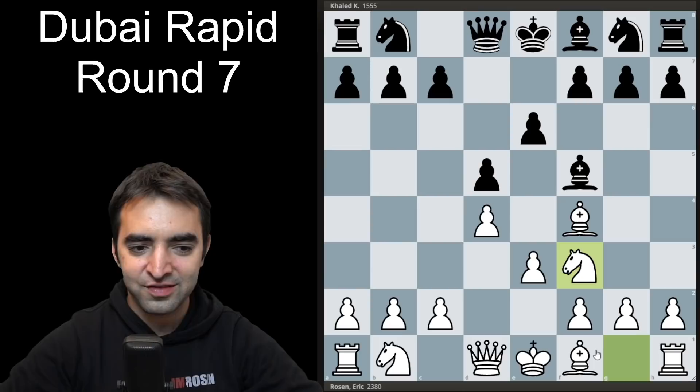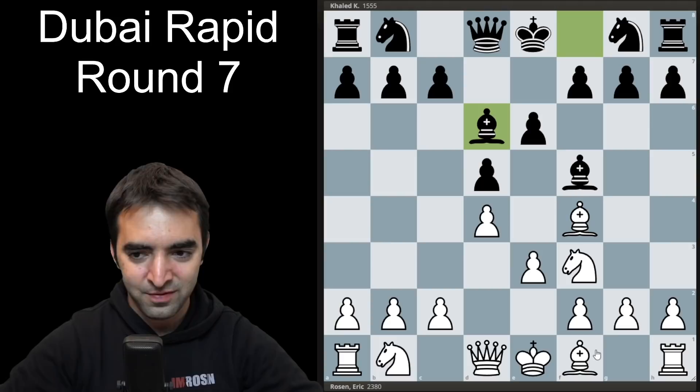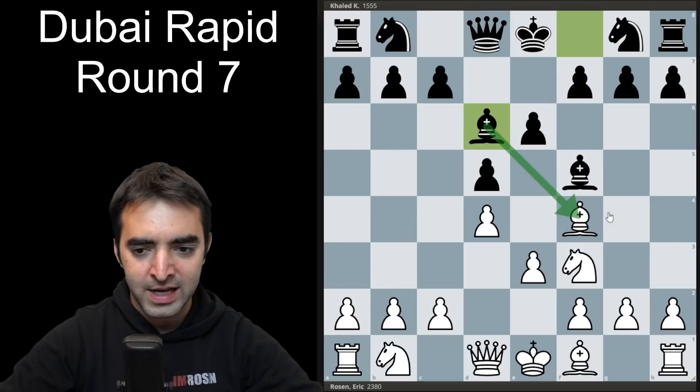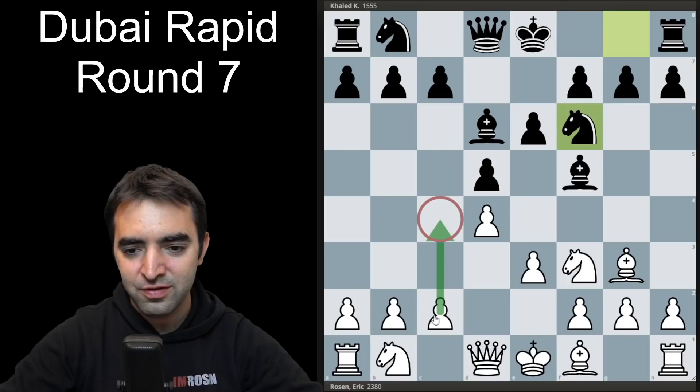However, my opponent was able to essentially stop me from playing this plan by including the very early bishop to d6. I'll admit this is not a move I encounter so often, but it's a move I should definitely be ready for, because it turns the position into a much more symmetrical battle and makes it harder for white to play for much of an advantage. I have to react to bishop attacking my bishop — I decide to move back — and after knight f6, the plan of c4 is a little bit slow here.